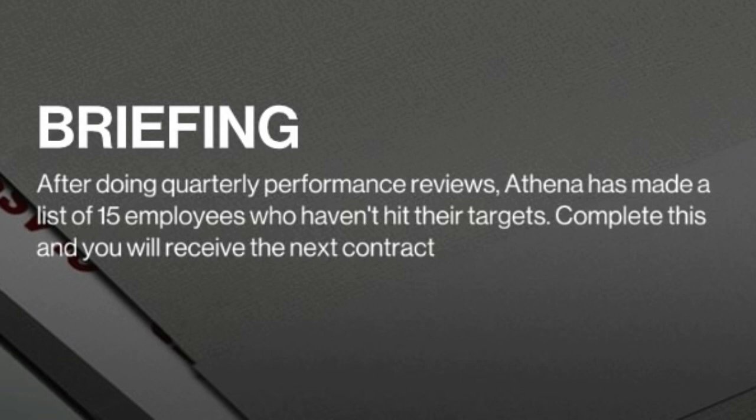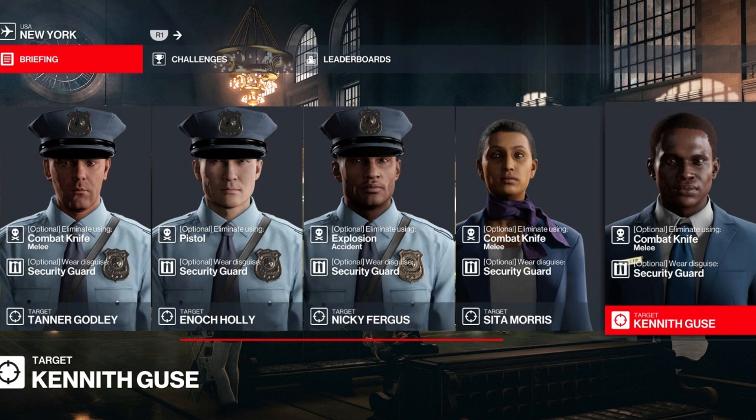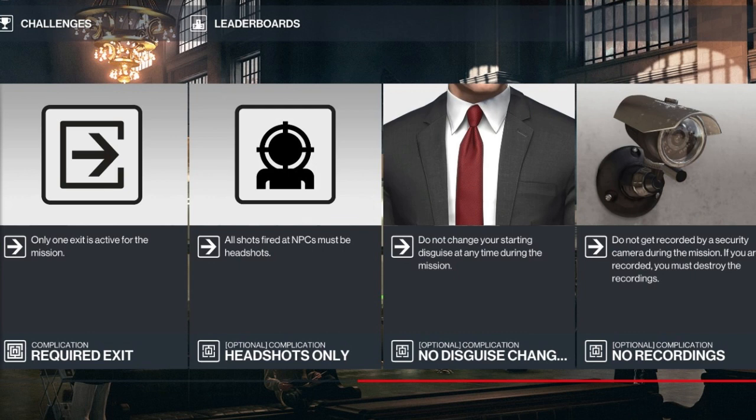On to our briefing: after doing quarterly performance reviews, Athena has made a list of 15 employees who haven't hit their targets. Complete this and you will receive the next contract. We have five targets today — all must be eliminated: three with a melee combat knife, one with a pistol, and one via accidental explosion. We have only one exit, must only get headshots, cannot change our disguise, and have no pacifications as objectives.